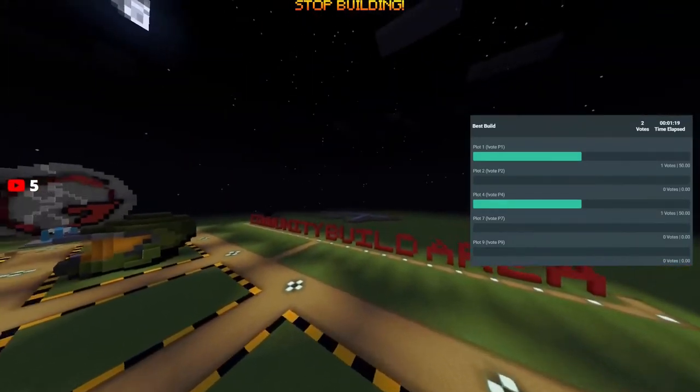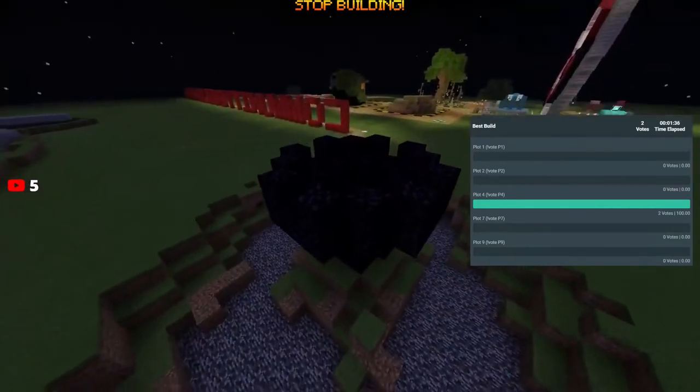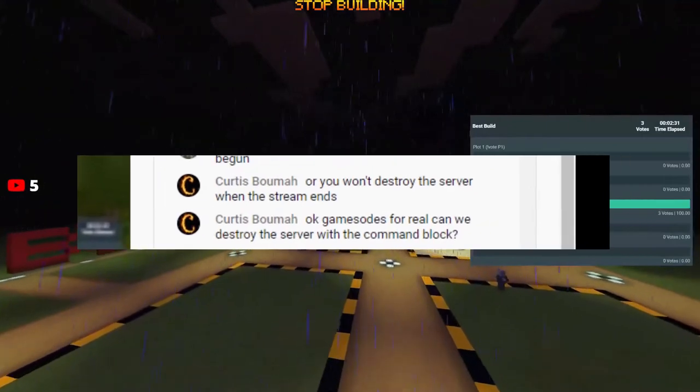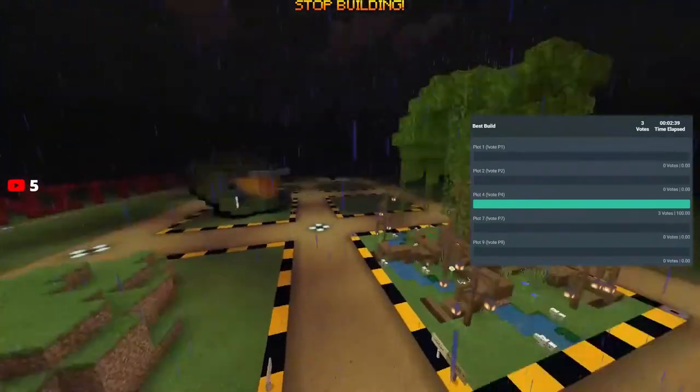While you guys are voting, let's check out the community build area. You've got a ring of fire right here — a netherrack ring of fire. You've got some sort of obsidian castle. Someone asked if we can destroy the server with the command block — I don't know how to do that, and I'd rather you not destroy the server before I can download it.